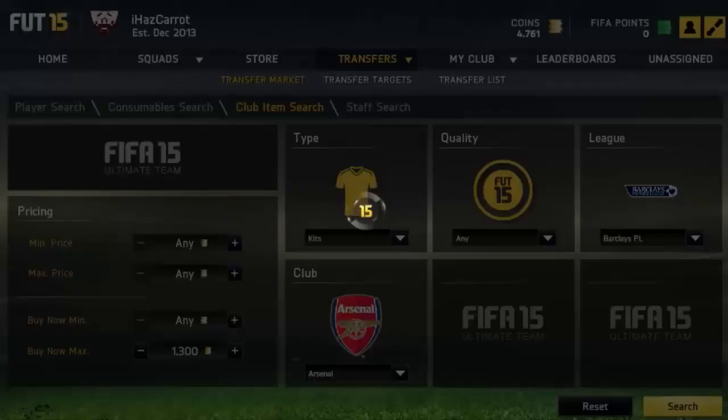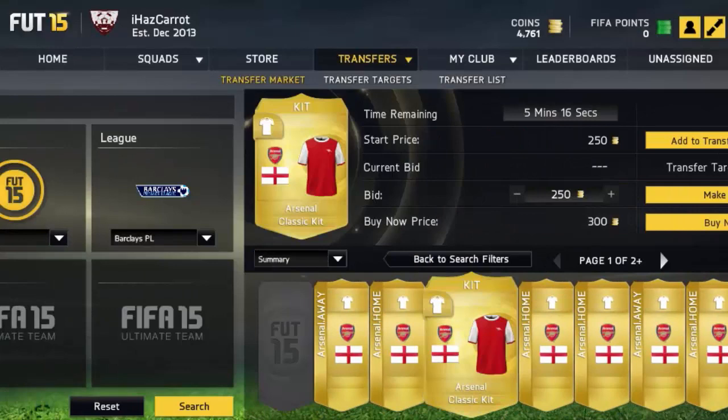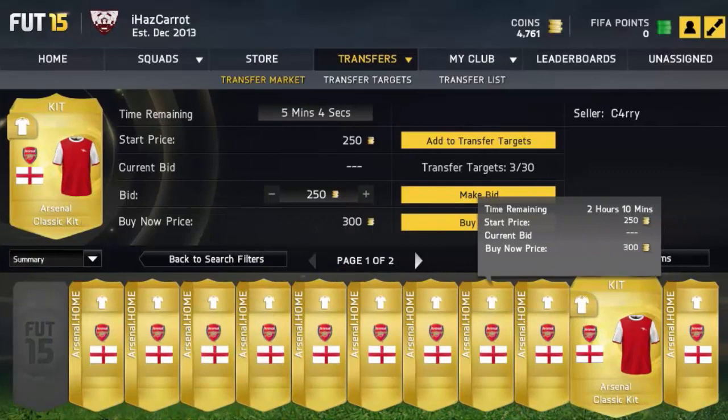You guys get the gist of it — just pick a popular team. Let's look at Arsenal. I've got it set to kits — here we go. All the classic kits are going for basically nothing, but the normal kits are actually going for something. Thank you guys for watching, drop a like if you enjoyed. I recommend you try this method out because it's so simple. Looks like we won that kit bid too — three minutes left and we'll probably win it.